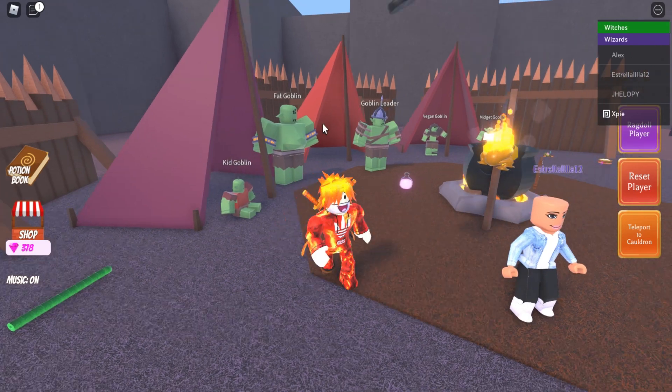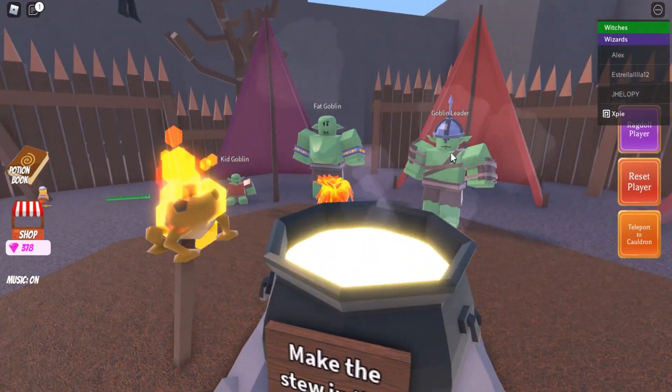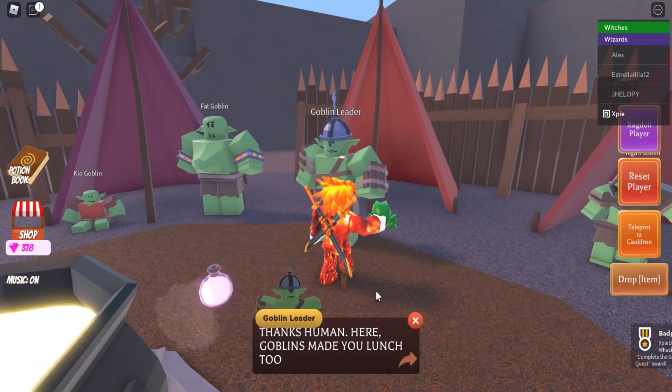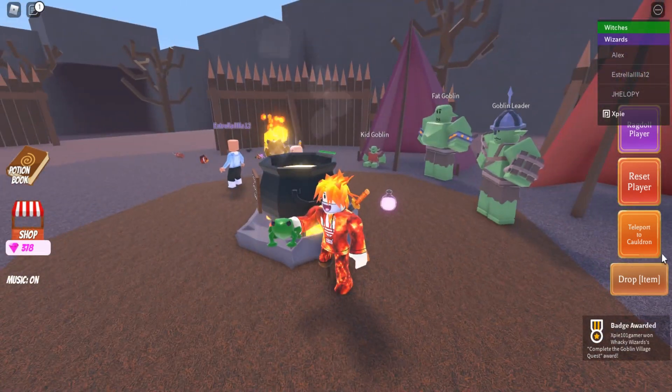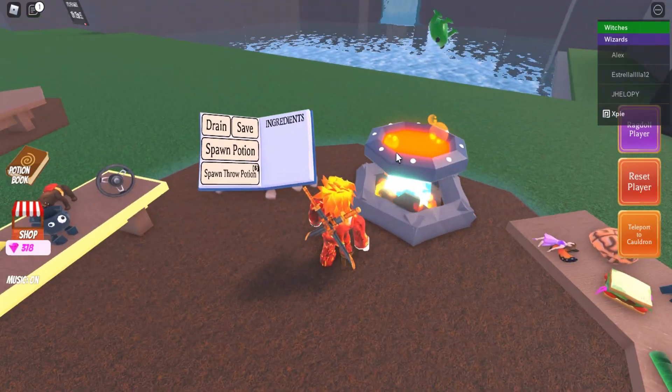Once you've talked to every single goblin and given them what they want, talk to the goblin leader — he should give you the new frog ingredient. Teleport back to your cauldron and just drop it in.